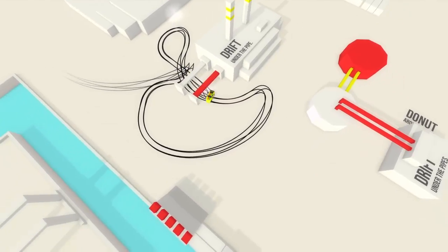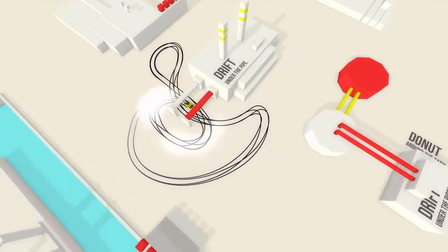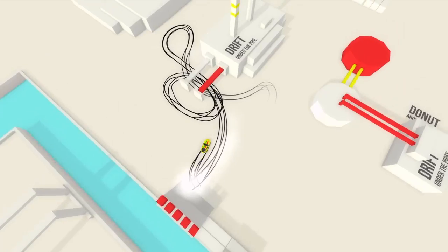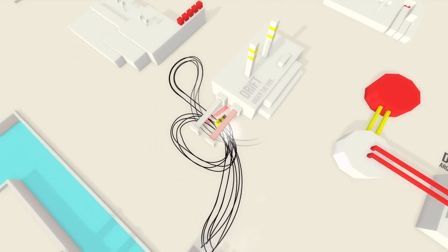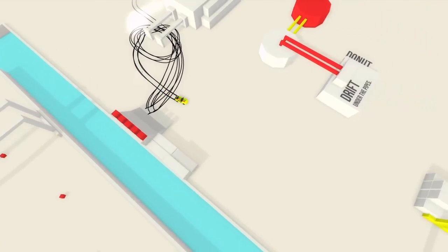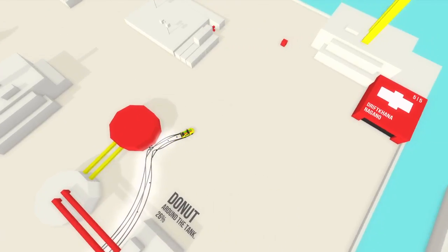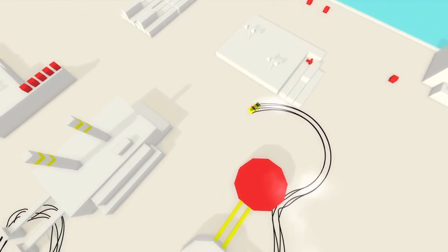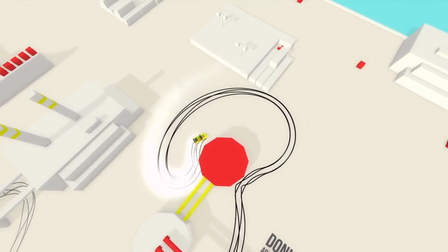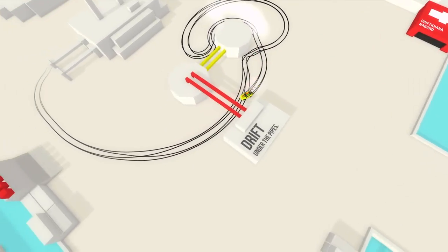Come on, drift under the pipe — nope. Come on, drift under this pipe if it kills me. There we go. And there's a certain number of missions within each world. Once you donut around the tank — you didn't get a crash into the tank. There's 18 missions within each world.